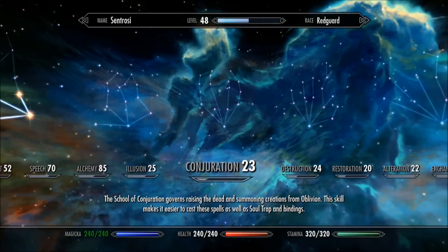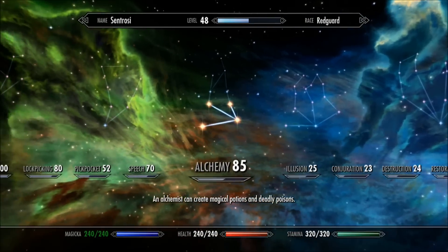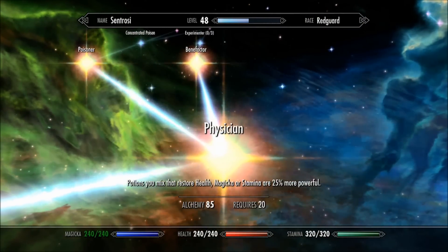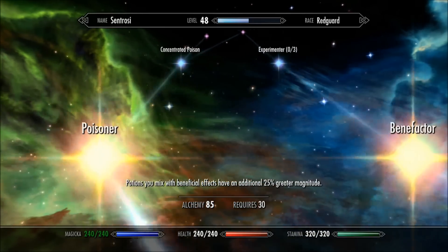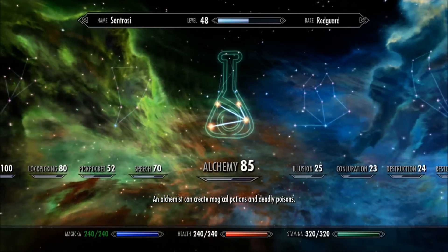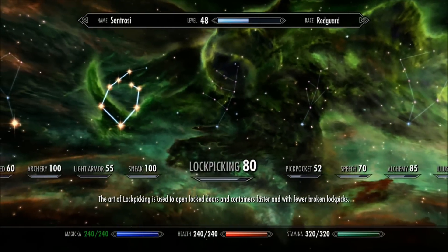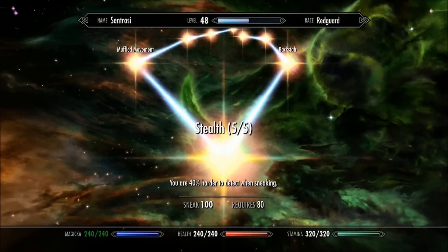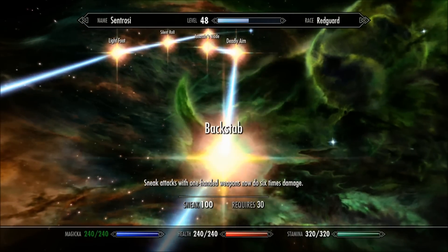So these perks I'm reclaiming, I'm reinvesting them in some of my core things. One of them I invested in Alchemy, in Benefactor. Now that I've done that, I should be able to go in and recreate all of my smithing gear and actually get better bonuses on some of my weapons and armor.